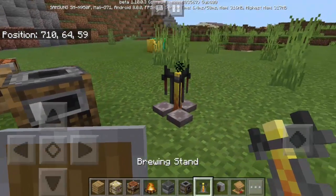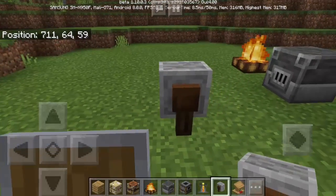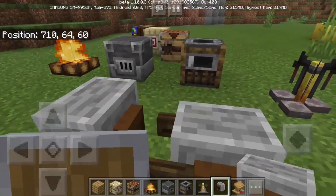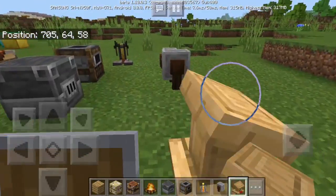We also have the grindstone — you can place it in different orientations; it looks like a wheel and you could make something like a cart with it. Of course we also have the lectern.